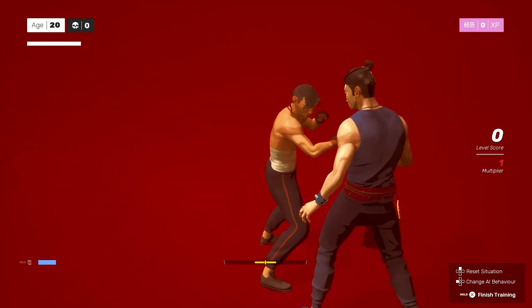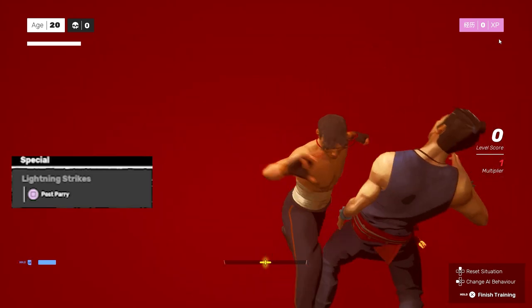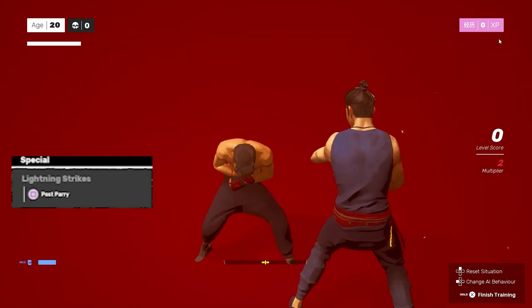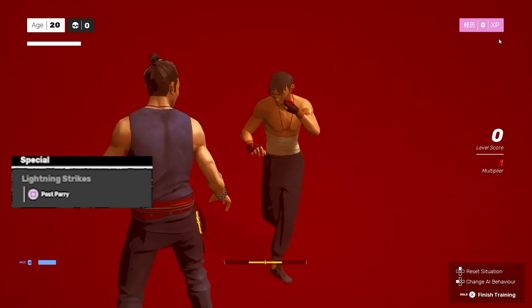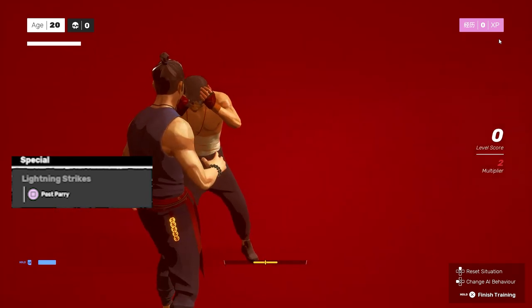Next up, we get into the special attacks. The reason we call these special attacks is because you gotta be in special situations to unlock the ability to use these moves. In other words, you don't get an all-access pass — you gotta fill the requirements first, like having a section at the club.